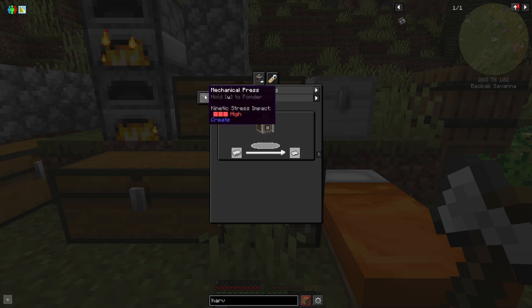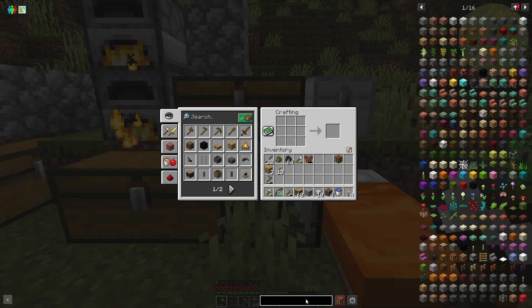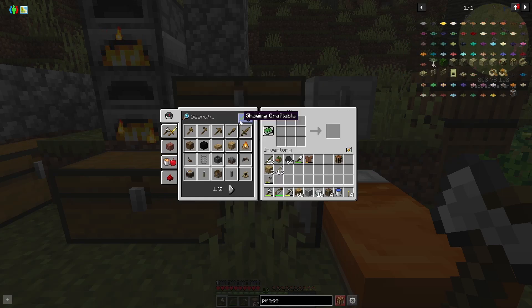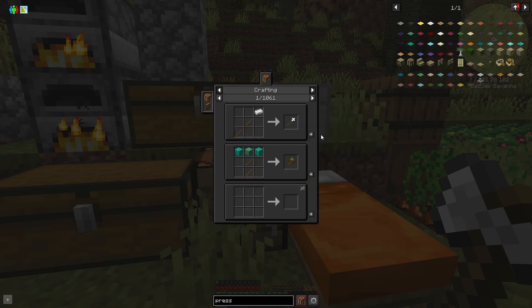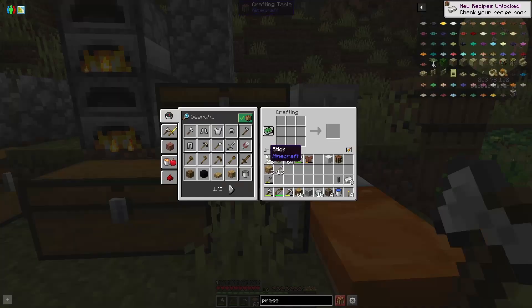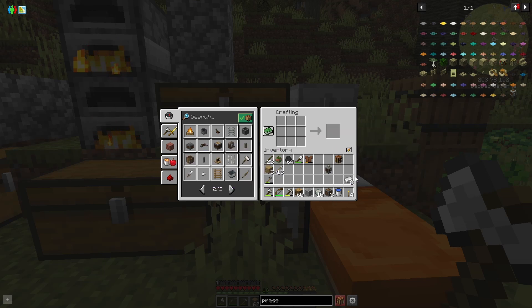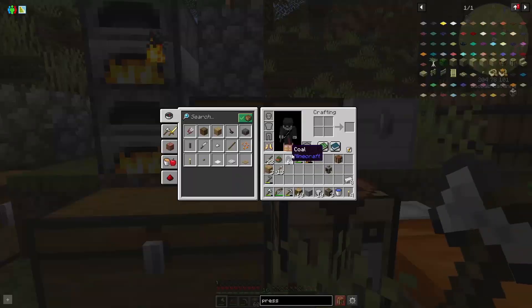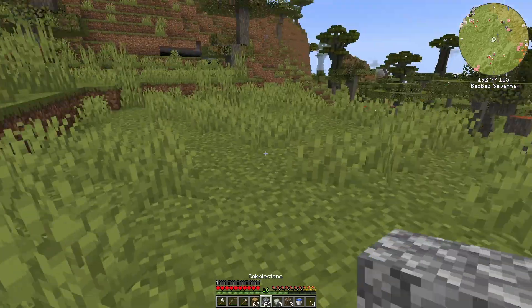We need a mechanical press. Let's have a look — that's a block of iron, a shaft, and a casing. We should have that. We make the mechanical press and then press some iron. Let me move away from that noisy machine for a second to test it out.